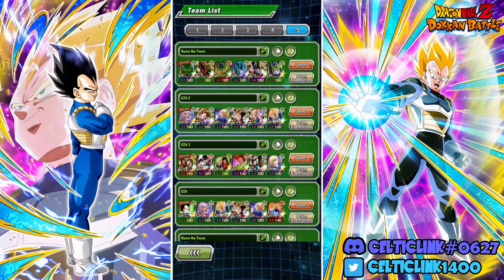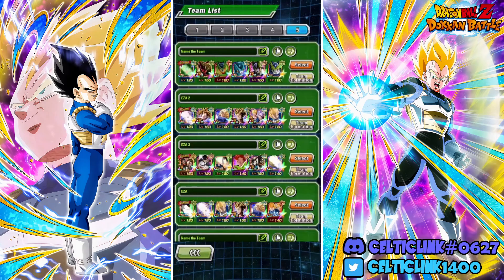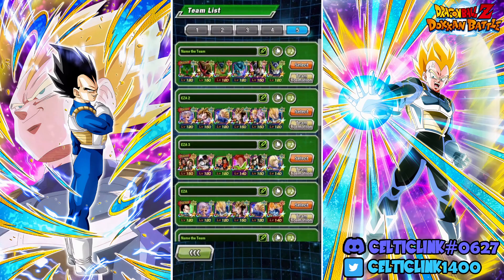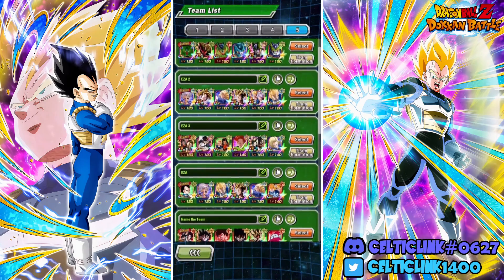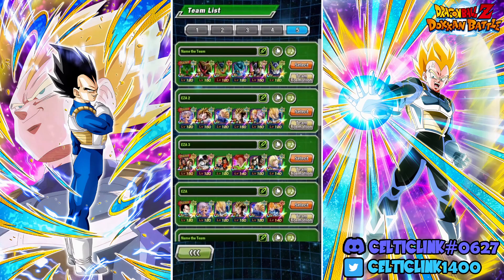We've got a more Androids variant too - maybe you don't have any good Cells. We're using the EZA'd LR Androids as a 170 lead for Androids; they won't be the big damage dealers, just the lead - everyone else on that team will be doing the damage, especially if you have those units. Then we've got a more Vegeta's Family focused team, prioritizing AGL.